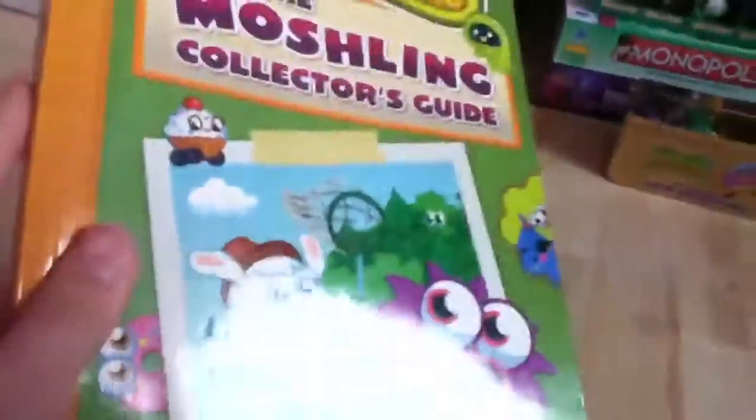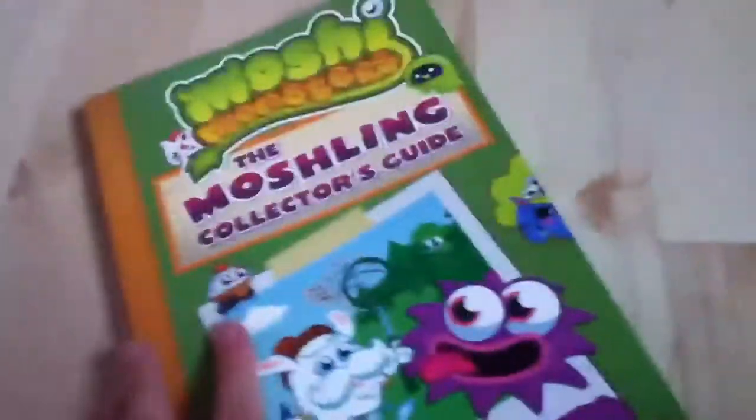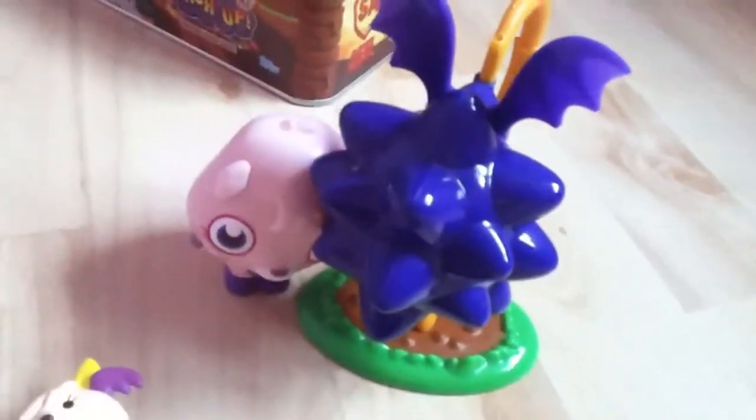So these are all the codes, and you can get this — I got mine in Asda, but you can also get it in Tesco's and I think you can get it in the Entertainer. So that's all the Moshlings I've done, and then of course there's a Moshi steam again — that's the Dragon Fruit. Thank you for watching.